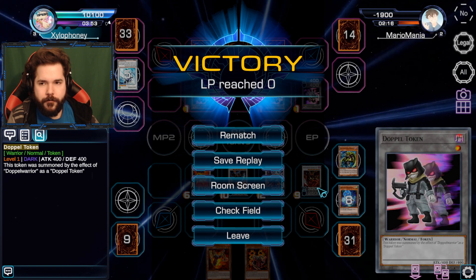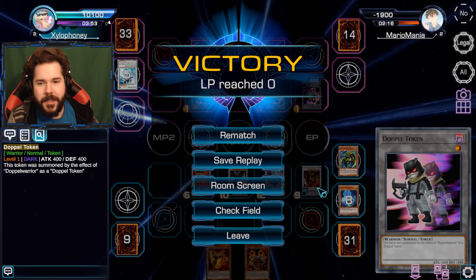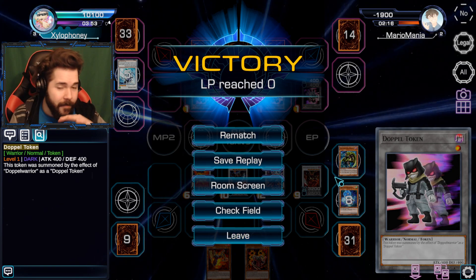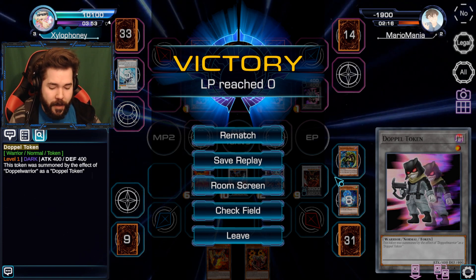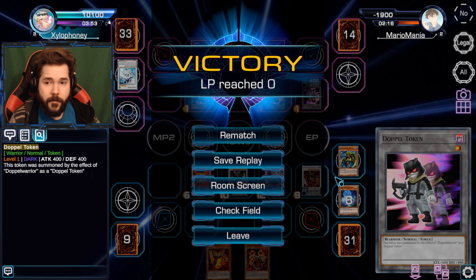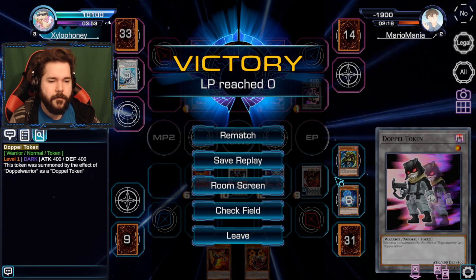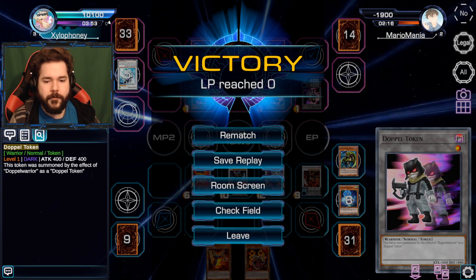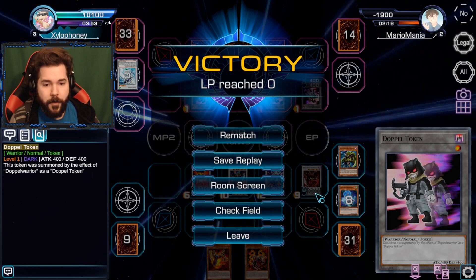For the regular level four non-tuner monster, a lot of online decks don't use her. I honestly think it's just because people don't see the use in her - she brings herself out when a monster is tributed, supposed to combo up with a tuner to get you an instant Stardust. But the fact that she needs to be in the hand or graveyard to activate it - I think most people just think it takes too much time to set up with the pacing that Yu-Gi-Oh wants these days.